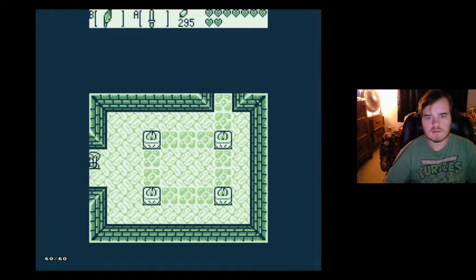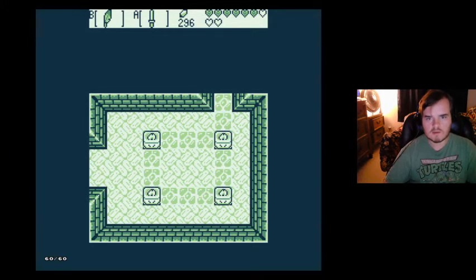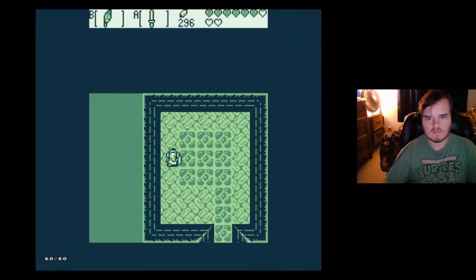Here we are, level six. They deal two hearts of damage, so that's something. This might be a little better if I had some better equipment, but that would require me going and finding better equipment, and I have not done that yet. So there's a couple of them dead. I lost quite a few hearts but I didn't mean to lose them. Just kind of play it slow. There's probably going to be more difficult wizzrobes but we'll deal with them when we get to them.